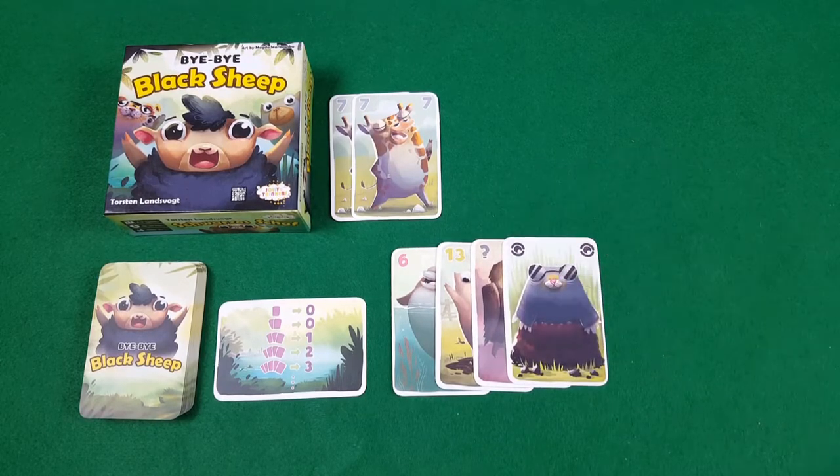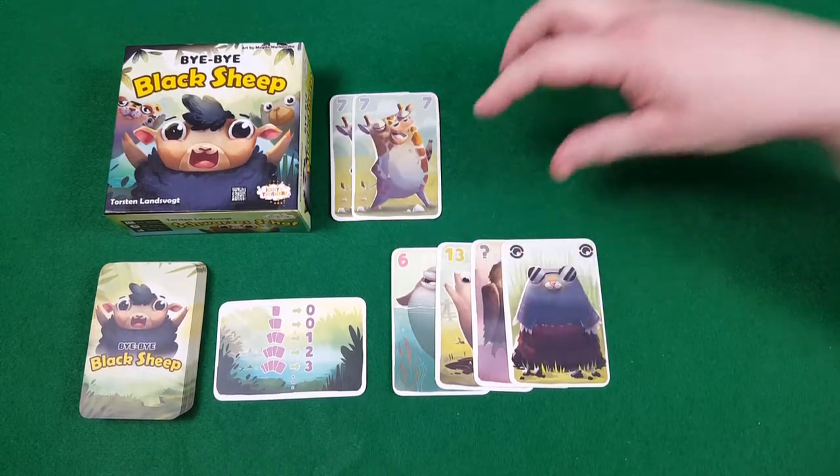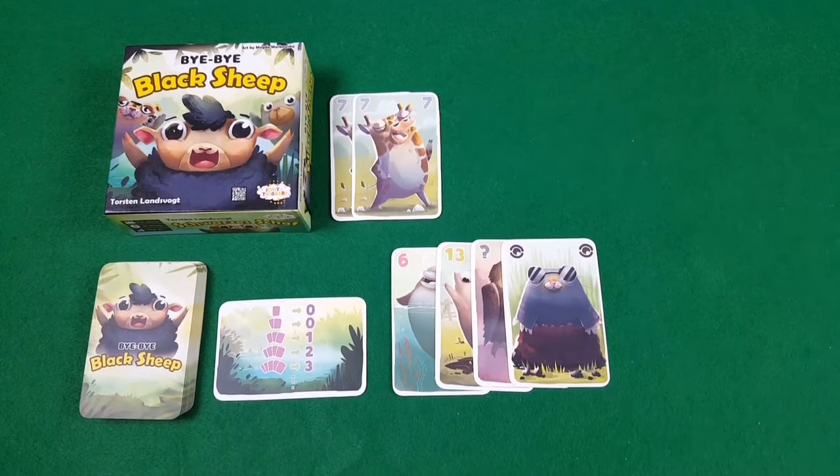If I draw a mole from another player's hand, I get to look at their hand of cards, and then I get to take one of their numbered cards — not one of the special ones — and put that directly into my zoo and carry on with my turn.